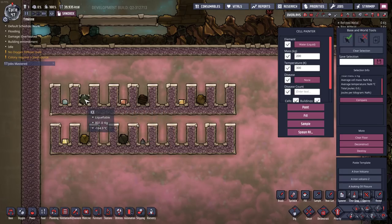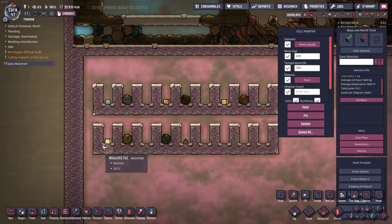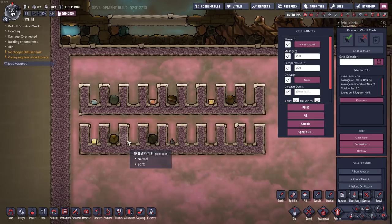The exact same applies to water and ice: water cooled below its freezing point will form a tile at 801 kilos and turn to debris at 800. Unfortunately all the rest of the materials seem to be quite different — those two are the only two that are the same. For example, copper: 720 kilos is debris, 721 is a tile. Gold: 696 kilos is debris, 697 is a tile.